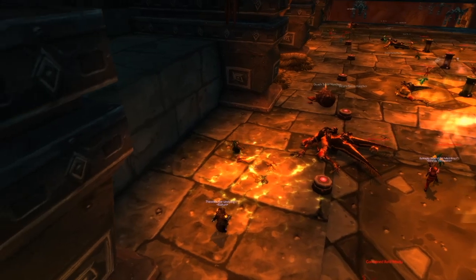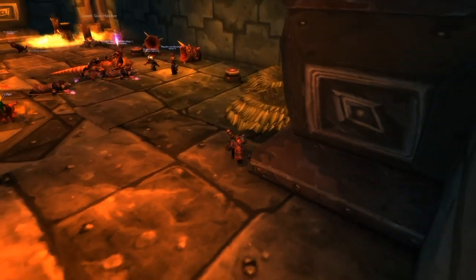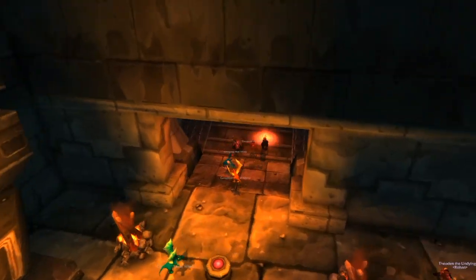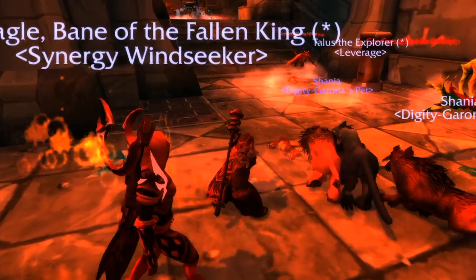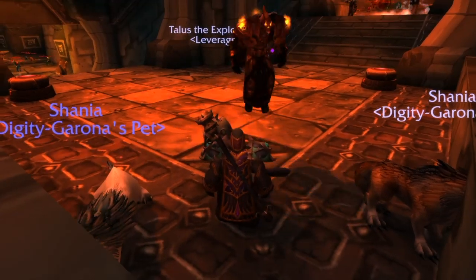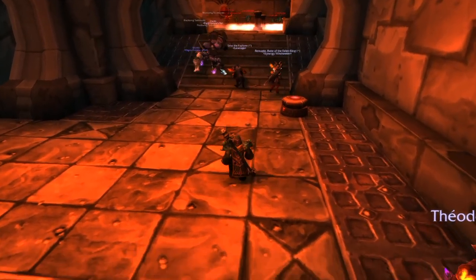There are safe spots in almost every corner where you can sit and drink. The best safe spot is at the end in the far corner, or the opposite side. There is also a halfway safe point on the stairs — when you reach it, quickly kill the whelps there, then sit in the corner and drink water. From there, continue on the right side since you'll be fighting Broodlord at the end. Let's make our way to Broodlord.